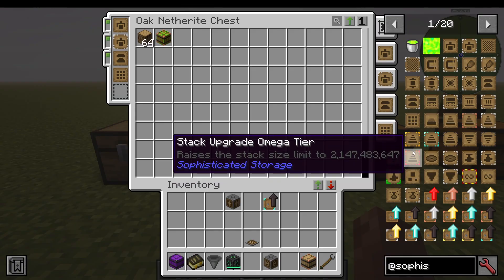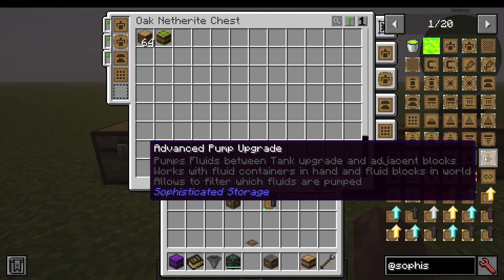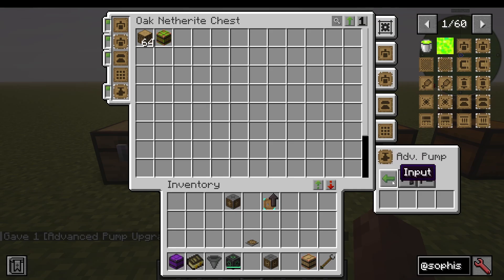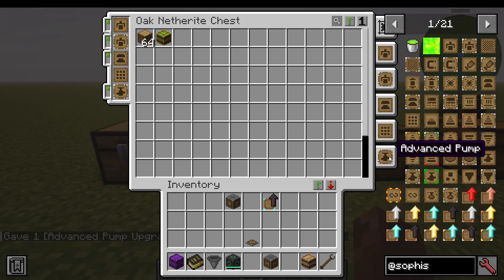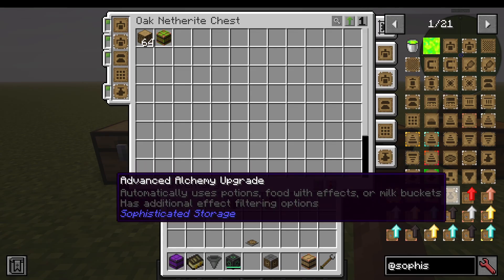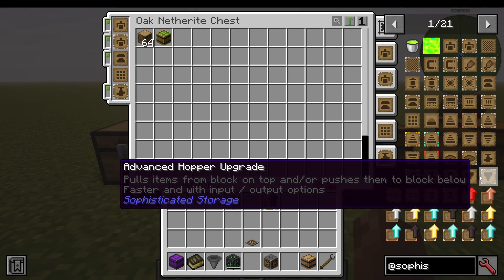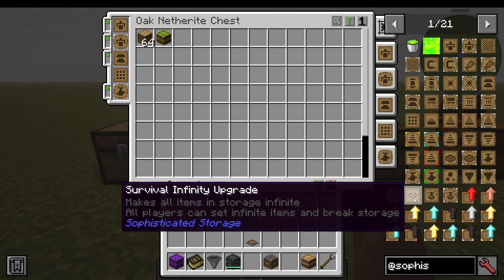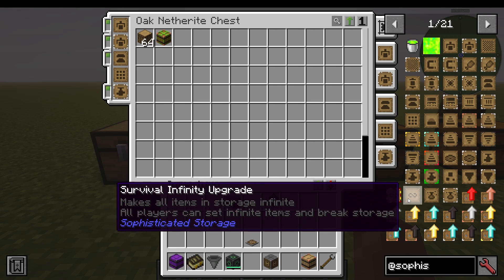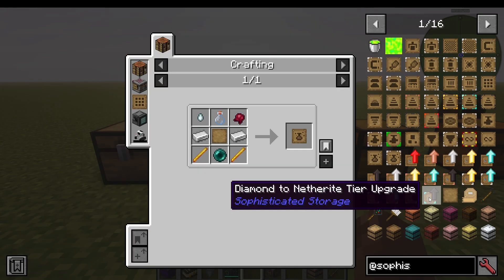The stack upgrade goes up to Omega, which is 2,147,483,647 — the binary integer limit, meaning 2,147,000,483,647 items. The jukebox upgrade adds music into the chest. The pump upgrade pumps fluids between a tank upgrade and adjacent blocks — you can say input or output the fluids, interact with the world, or use a fluid container in your hand. There's the infinity upgrade, but that's admin only. The experience pump pumps experience between tanks. The compression upgrade automatically compacts items like cobblestone into 2x2 or 3x3 forms. The hopper upgrade pulls items from the block on top or pushes them to the block below. The survival infinity upgrade is like the infinity upgrade but a mod pack developer can add a recipe for it — by default it's still a creative item. The alchemy upgrade automatically uses potions, food effects, or milk buckets.